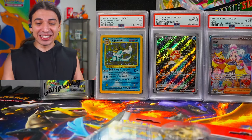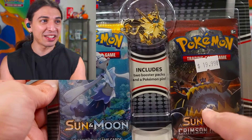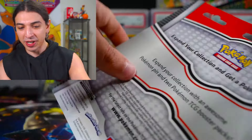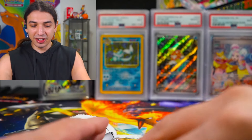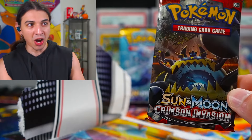Now we got the good stuff here — we got Sun and Moon Blister. Let's start off with this one. It's got a Base Set and a Crimson Invasion — it's an official Pokemon blister, not third-party. There's the Lily, which is probably the chase card, and then of course you want the Lillie's Mom full art.